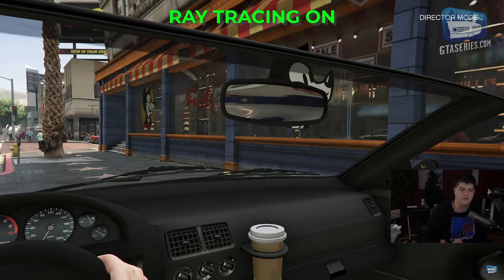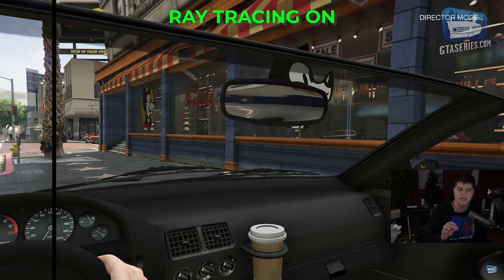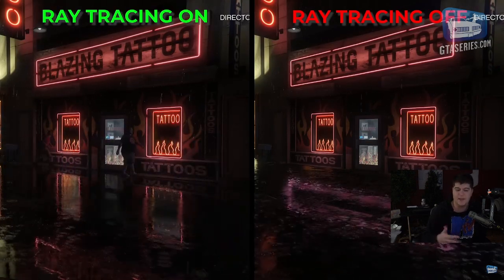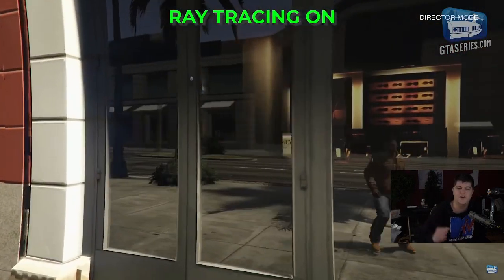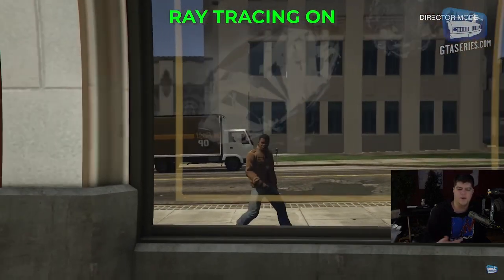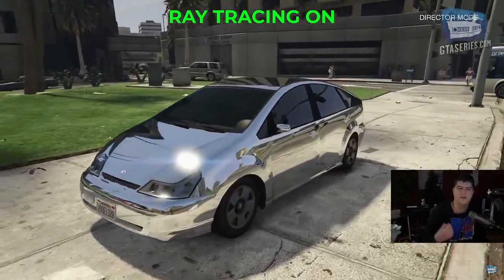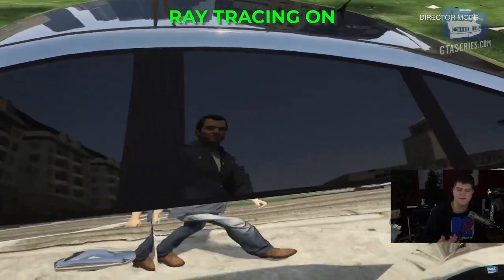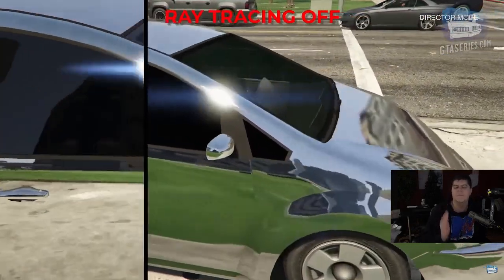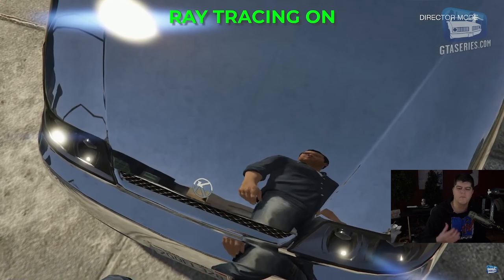Ray tracing on things like windows and water makes a big difference. It's the first implementation, and as years go on we'll see more and more. Ray tracing makes the environment seem more realistic and alive — more reflective — and lets you actually see inside cars, see your character, and feel more immersed in the game. One great example shows the helicopter, the lighting, and it all looks and feels way more alive.